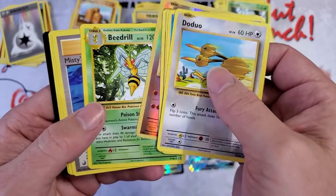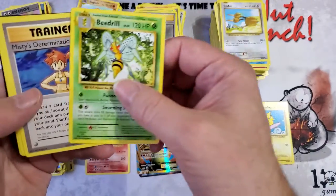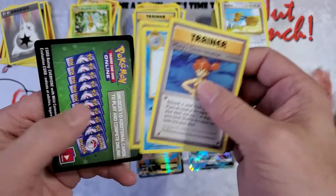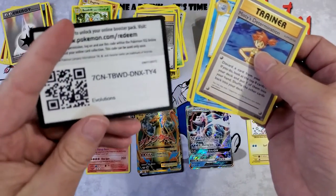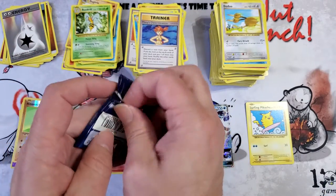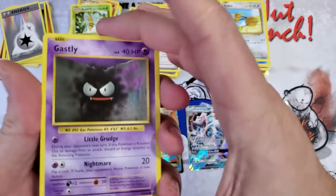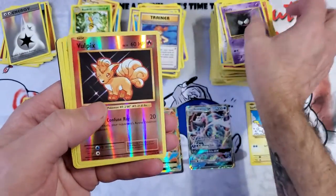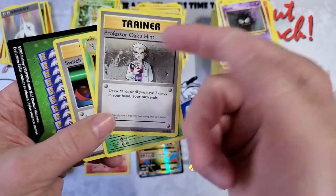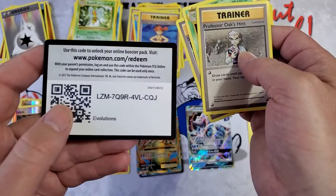Hitmonchan, Beedrill — yep, that's a rare. Trainer, Poliwhirl, Trainer — I definitely got three rares in that one. Final Evolutions pack — I'm actually a little saddened. Vulpix, Beedrill, Professor Oak's Hint, and a Switch — not of the Nintendo variety, which I'm getting... actually yeah, I am getting the Switch. I have to be patient.